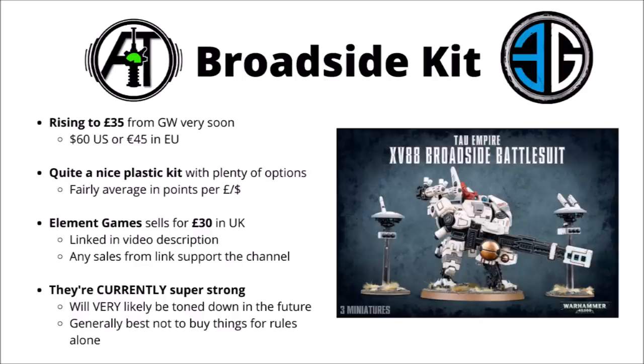First up, I thought I'd just mention the Tau broadside kit from Games Workshop. Currently it's going to be rising to £35 from Games Workshop very soon, or $60 or €45. It's a fairly nice quality plastic kit with really quite a lot of options, holds up quite well to more recent ones, and for 40k ninth edition at the moment isn't too bad in terms of points cost, in terms of pounds or dollars invested. There are certainly plenty of other choices that are slightly better out there for that purpose though.